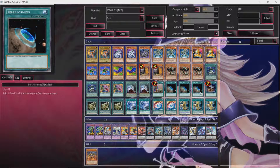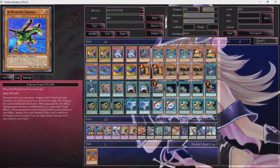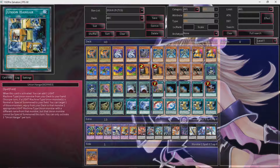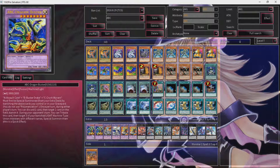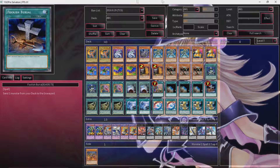Upstart Goblin is Upstart Goblin — just more consistency. Terraforming is a great card to banish off of Pot of Desires, but nonetheless we really want to get to Union Hangar. Because Union Hangar gets rid of two cards from our deck — you can search for an ABC, summon it, and then it equips another ABC from your deck. So that's two cards gone from your deck, which is very great for deck thinning. It also helps with getting out your ABC Dragon Buster, because now you have two out of the three materials needed. All you need is to get one more to the field or graveyard and you can summon it.